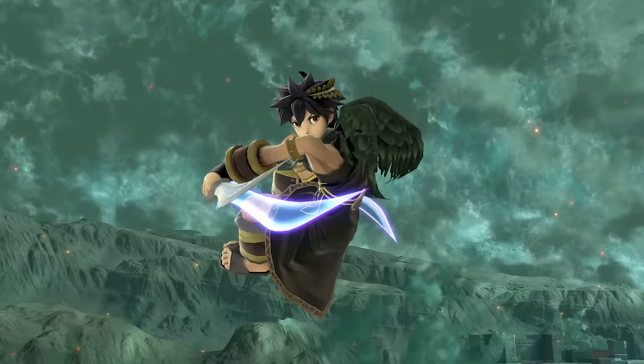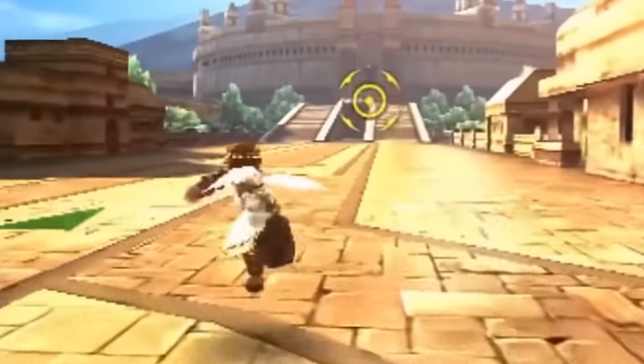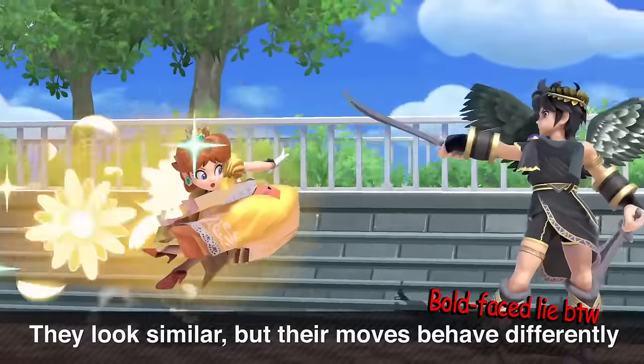Back air is fast, safe, long-ranged, disjointed — it combos, it kills, it enables kill confirms. And when you combine that with Pit's multiple jumps, it's even pretty good in disadvantage state because you can turn yourself in the air, hover above your opponent's head with ambiguous timing, and land quite comfortably. My one complaint is that it should be even better on Dark Pit because he should have better aerials and Pit should have better ground moves. Echo Fighters — great feature. Love how much they capitalized on that.